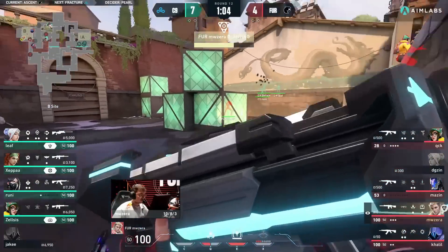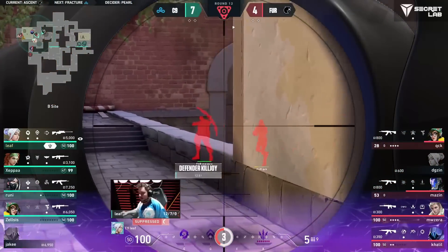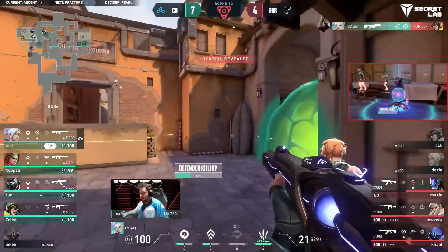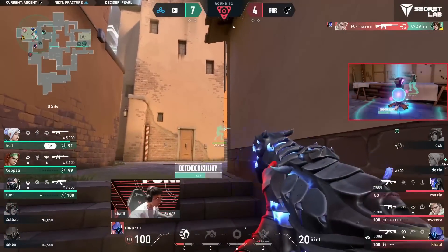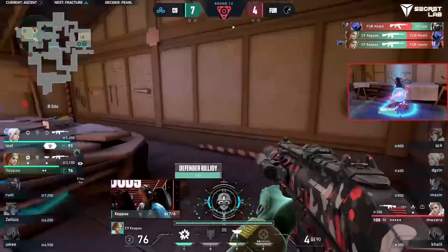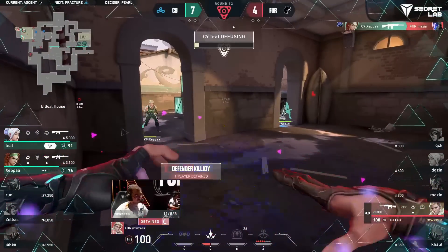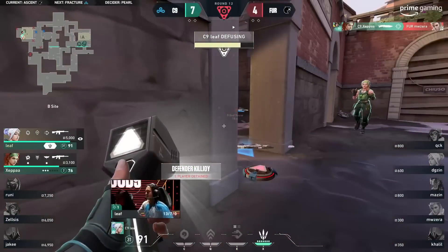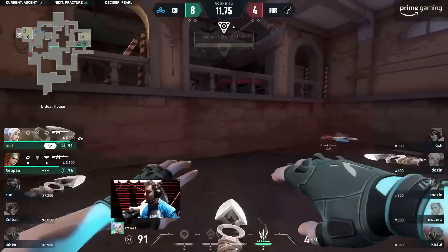Zeppa close by, the rest of Cloud9 just around the corner waiting to pounce. High ground, nothing found yet. Op in hand. Angles close, head spotted, and shot delivered. Spammed on Zelsus. Mazine is playing so much further back — finally cleared out. Oh no, tragic way to go — is there a knife? Yeah. Brutal. What a way to end the half, Cloud9.